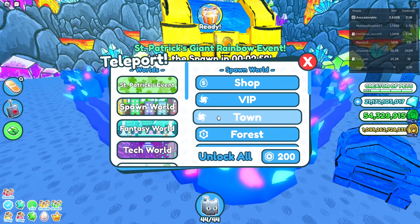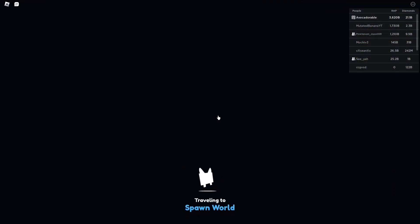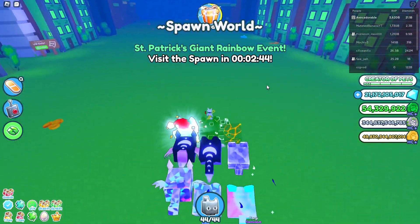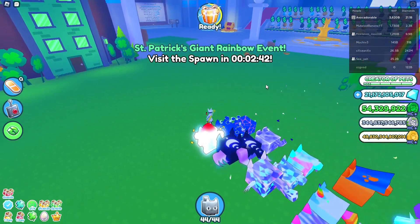The Giant Rainbow event will appear in the spawn area, and a notice will appear on the screen 15 minutes before it spawns. The Giant Rainbow event is a mini event in this update that appears every four hours.